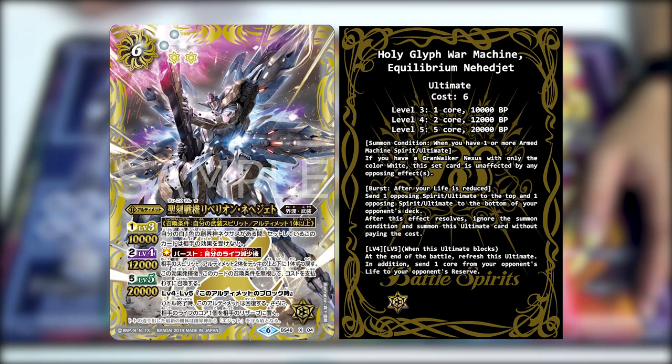This card's set burst is unaffected — so long as you have one white single-color Grand Walker Nexus on the field. Its burst condition is life reduction as usual. The burst effect is to send two of your opponent's spirits or ultimates — one to the top and one to the bottom of their deck — and then you can ignore its summoning condition and summon this card without paying the cost. At level 4 and 5, on block: after the battle ends, this ultimate refreshes, and then your opponent takes one of their cores in their life to the reserve.